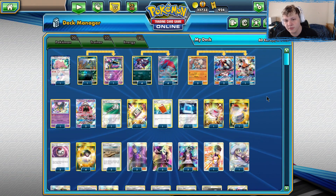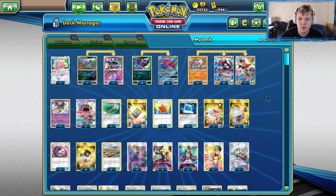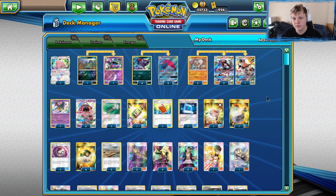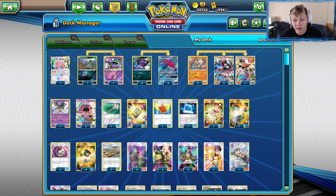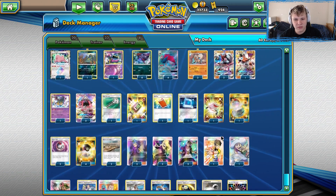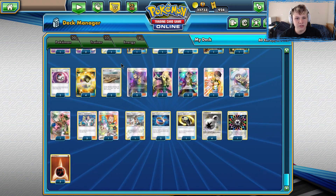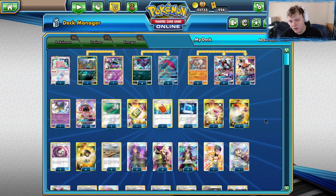Hey, what is going on? We're gonna play some games with Zoro-Rock — straight Zoro-Rock, no Vile, no Lucario, nothing extra. This is inspired by Henry Brand's list that he keeps doing so well with. He just won a Perth regionals in Australia and top-eighted with a similar list.